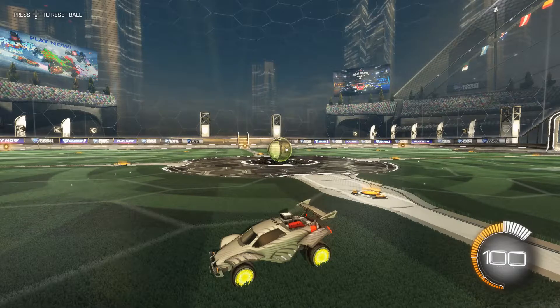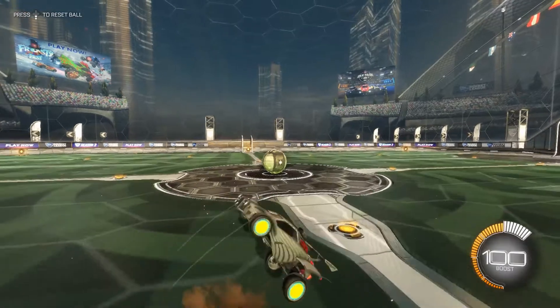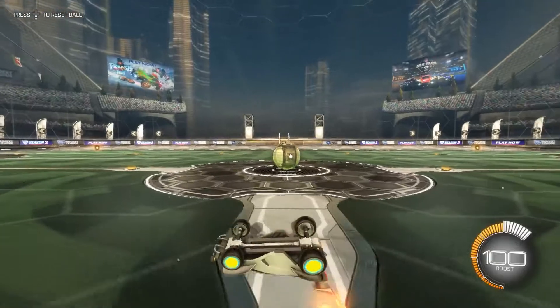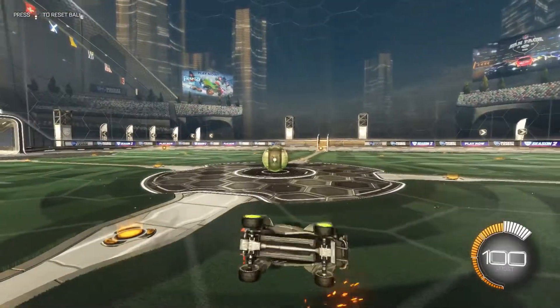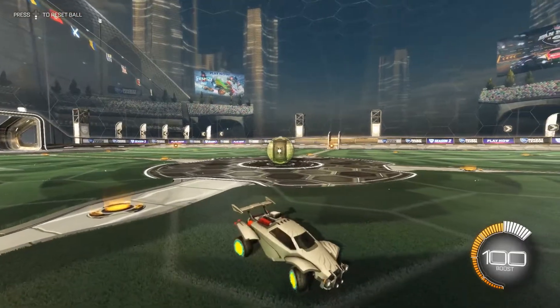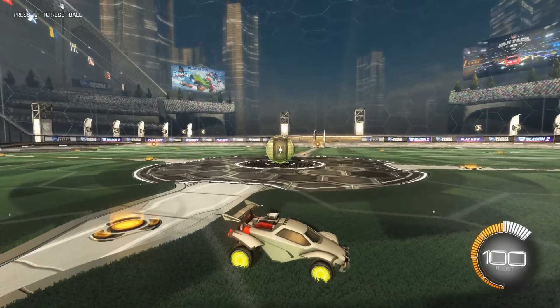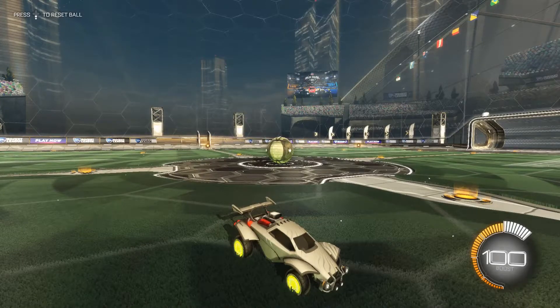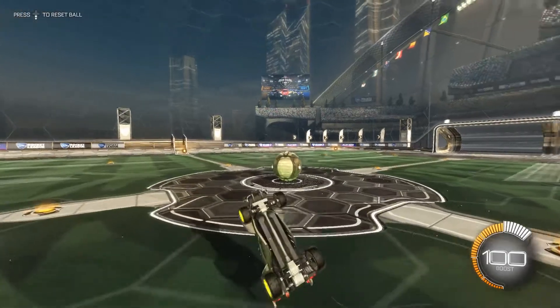For this you do the same step as before — do the back flip cancel — but then halfway through, when you're at that point right there, you hold down X or whatever air roll bind you have. It could be air roll right or air roll left; I have mine on air roll left because I find it easier, though I don't think it really matters. So you do the back flip cancel and then hold air roll left, and it should be one smooth consistent move — it should look like that.